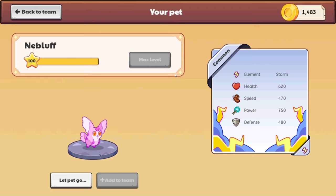There's enough sustainability to really shine as well. Nabloff has a little bit more health, a little bit more defense, and speed is down a little bit, but power of 750. So these are two very powerful, very storm-type pets — a great, great choice.